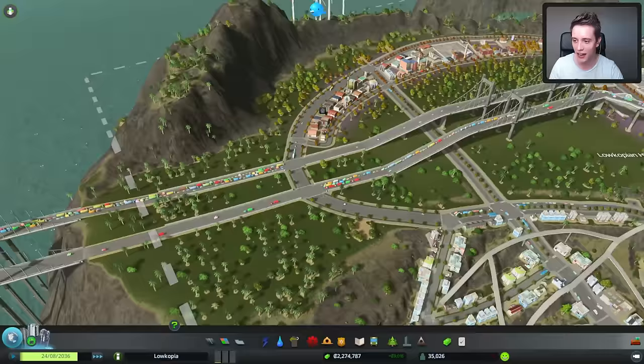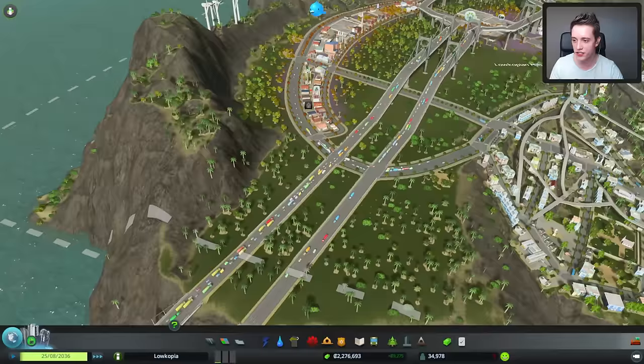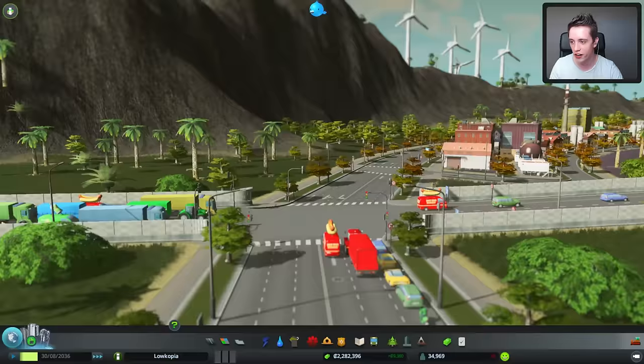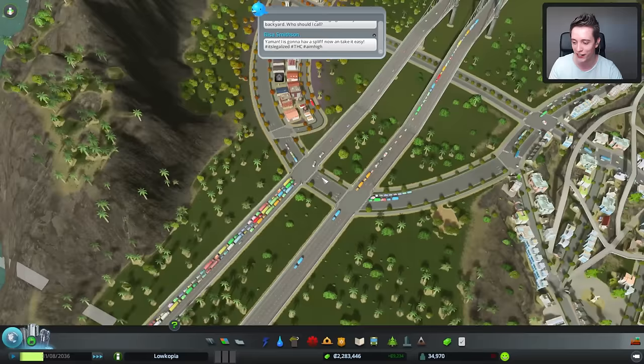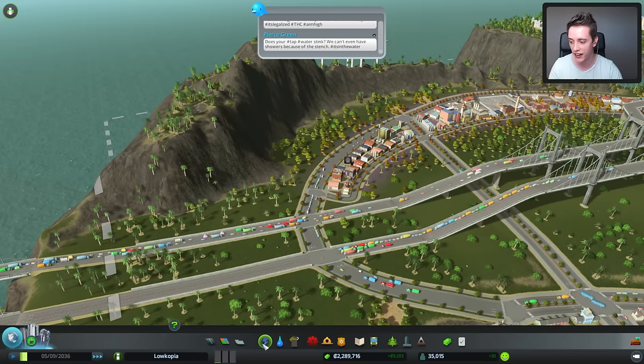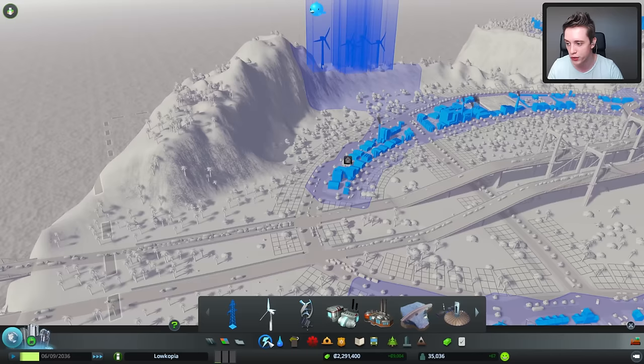I asked you guys how I should be fixing this area right here. It turns out I've not been doing this very smartly at all. What I apparently need to do, according to you guys, is just delete this entire bit connecting here, because these intersections are the ones messing everything up — and I could totally see that. Most of you suggested I need to raise the height over here and make this road go completely underneath, then have some intersections below it instead. So I'm gonna try and do exactly that.